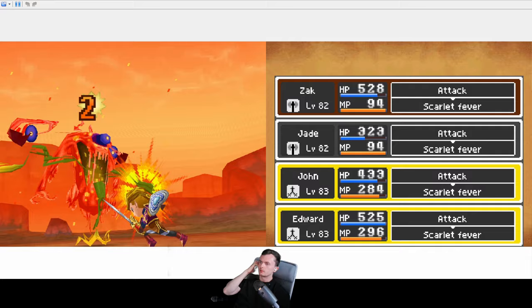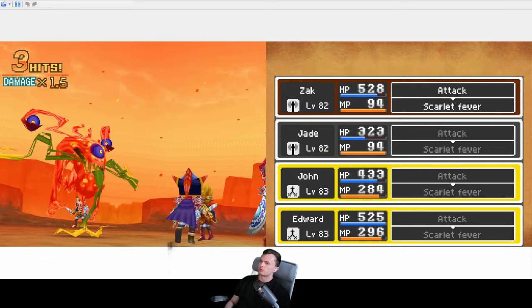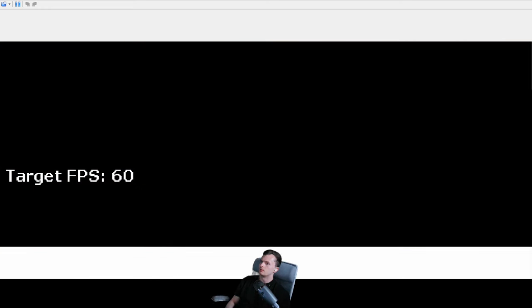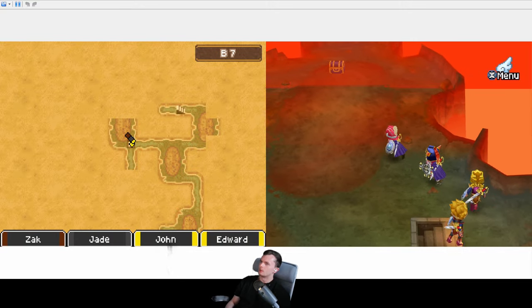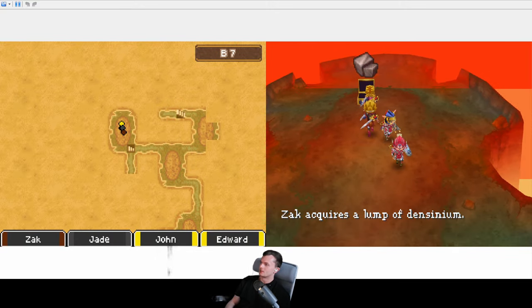I've not had that many grottos with Rank S chests yet, and I think the only thing really of value in there is Sainted Soma, which I need for A-gates. So I think the alchemy path to Sainted Soma is just something you look at and think: no, I'll just do Rank S chests.